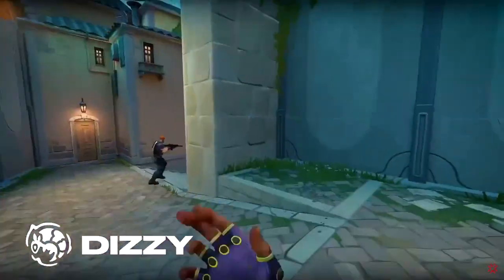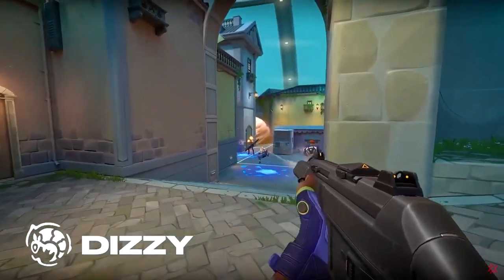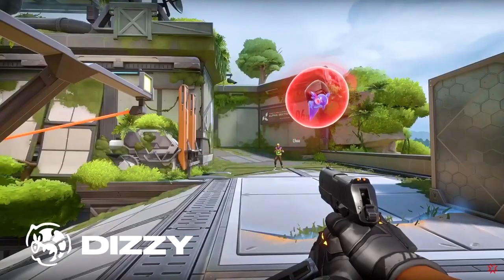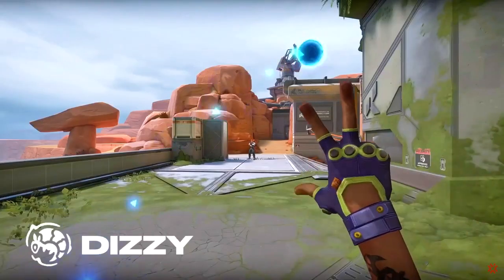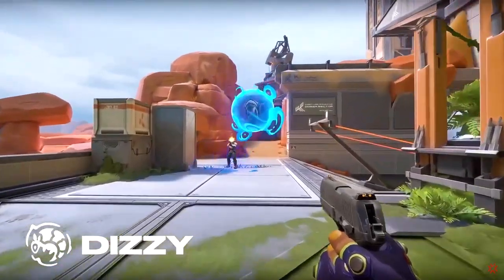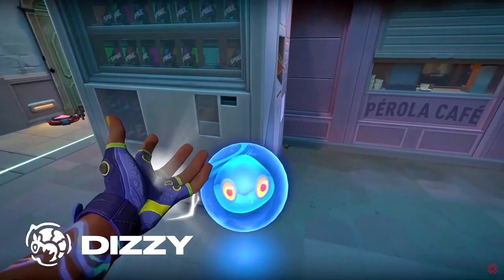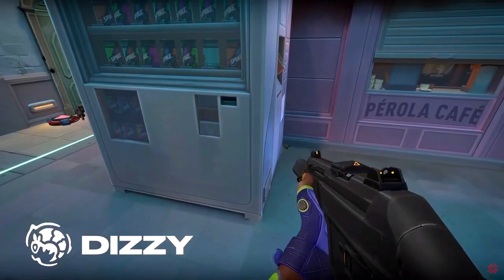Gecko's signature ability is called Dizzy, which is basically a flash. Even though it's not as strong as some of the other flashes in this game because the blind duration is a bit less, it gives a little cue to where the enemy got flashed through a small shooting animation. So in my opinion it's a balanced flash overall. And yes, just like Wingman, it can be reused if you pick it back up just like an ultimate orb.